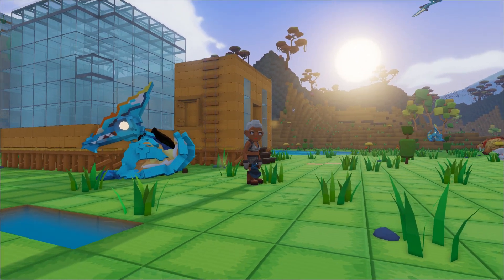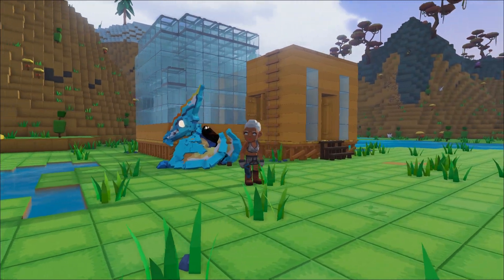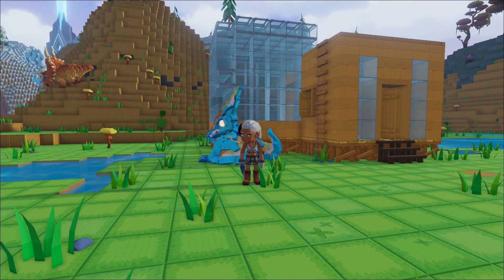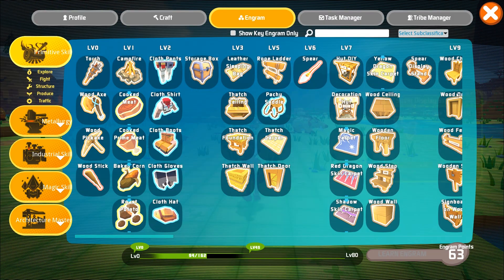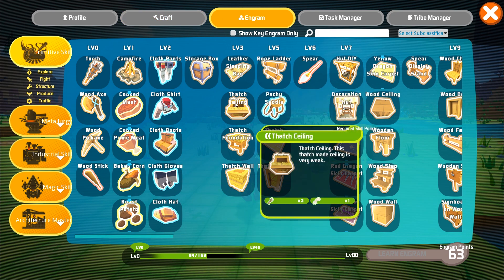Hey guys, it's Cade with the community team at Snell Games USA. We've already discussed the basics for teaming and now we're going to take a closer look at building a basic structure. While exploring Pixarch you will get experience that will grant your explorer Ingram points. These Ingram points can be used to unlock new items and structures to craft. Once you've made it to level 3 you can officially begin building a basic structure.